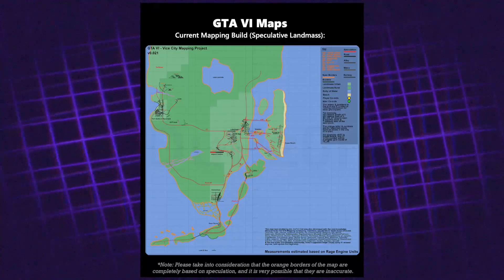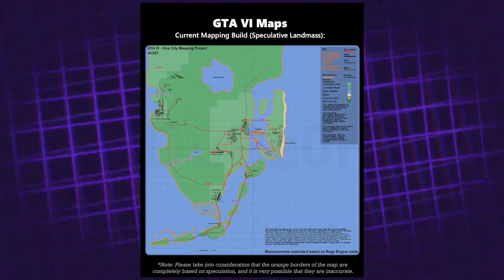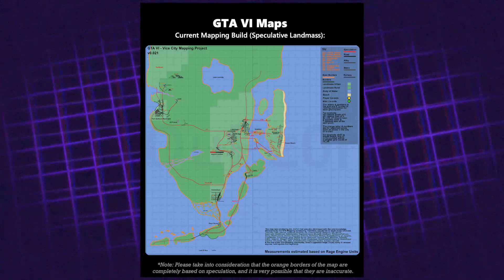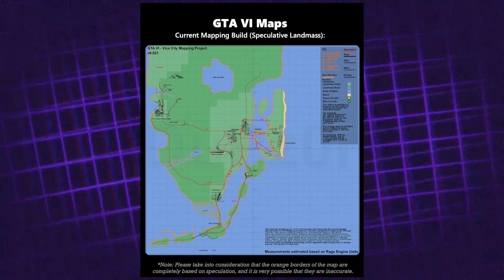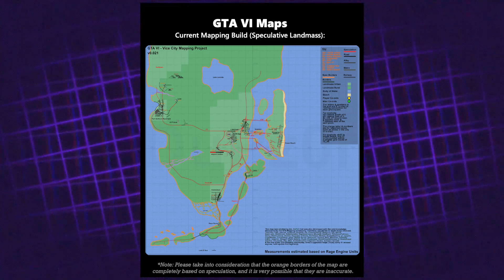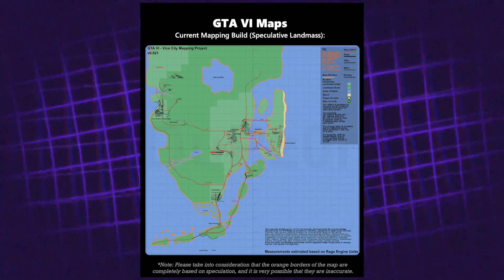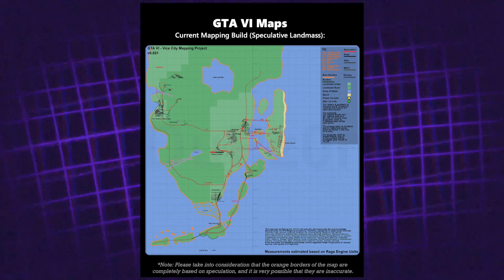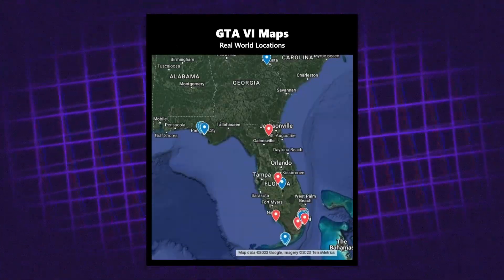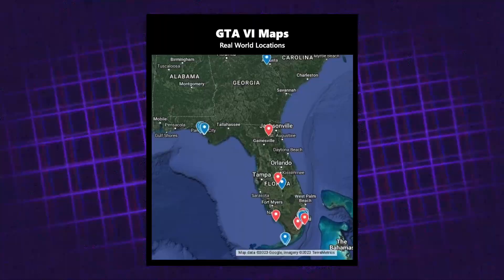Within the leaks there was reference to position data — almost coordinates within the game code. People have pieced these together from different scenes to work out what part of the map those particular leaks came from, giving us a generic overview of what the map scale and size might look like. A lot of the borders are speculation and not accurate, but there are some things that could be relevant in the context of GTA 6. There's also a map of real-world locations that Rockstar appears to have pulled information from to create certain areas of the game.